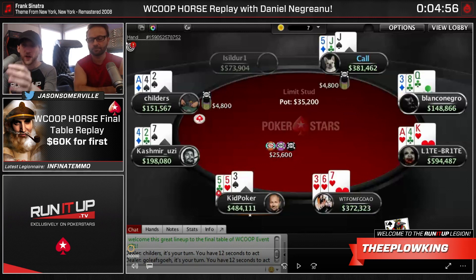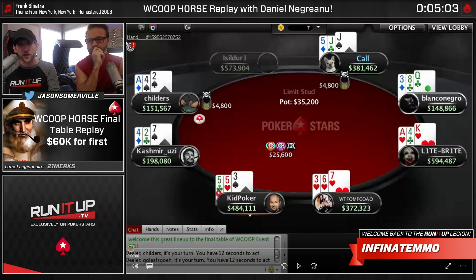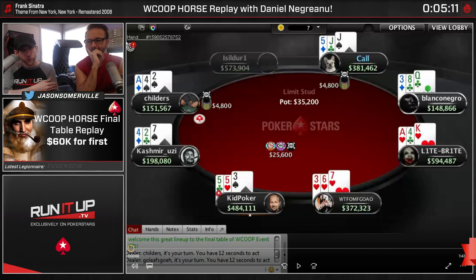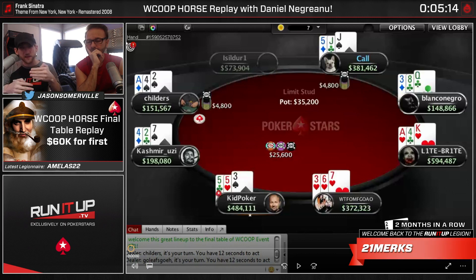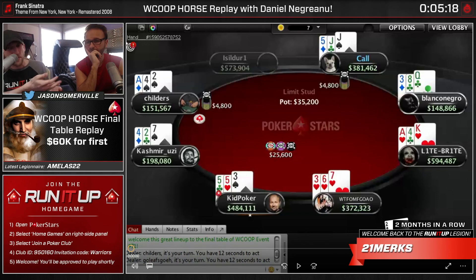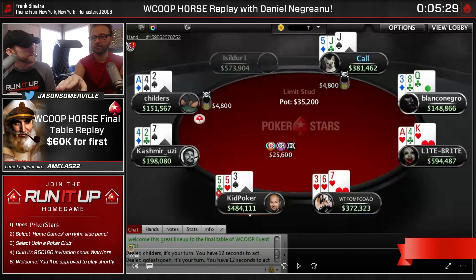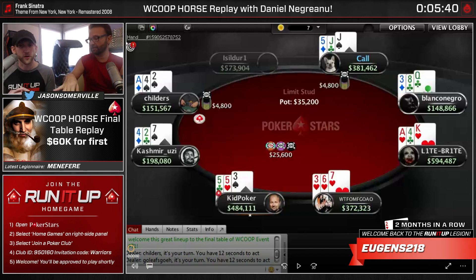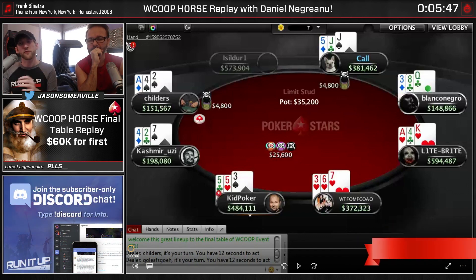So this is seven-card stud. You get two cards down, four cards up, one more card down. The interesting thing about stud is that it's a street-by-street game, unlike Hold'em. The incremental street-by-street level impacts our hand selection and our strategy. Also important to note - we can see all the cards now on the replay, but at the time Daniel could not see all the cards. The two cards slightly below the up card are hidden.